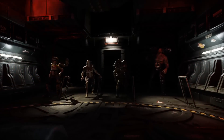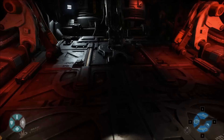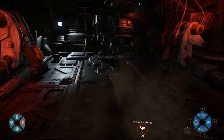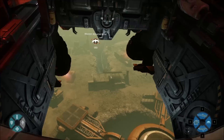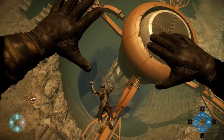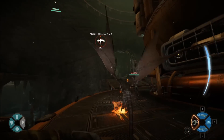Here we see all four of the new hunters getting ready to drop in together. Most of our matches from the 2K Studios involved using all four of the new hunters every chance we got. You can see that little monster attracted birds icon right there before we even jump out of the dropship. So right as soon as I land I'm looking to send the pet bat ray scouting in that direction to see if we can get some early eyes on the monster.